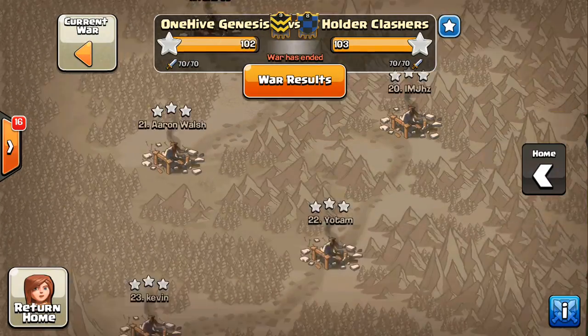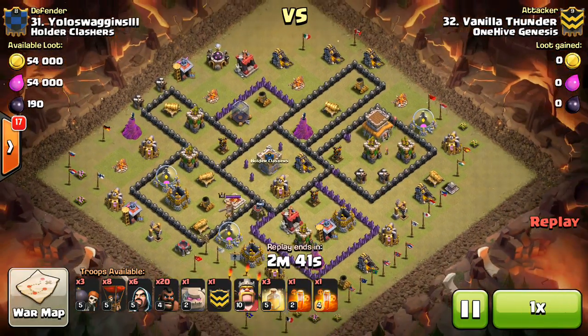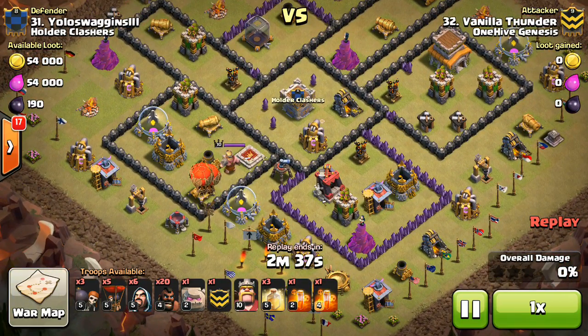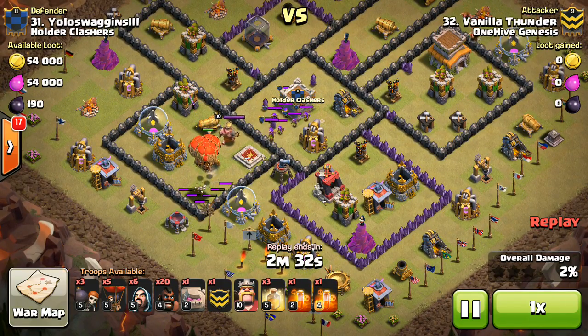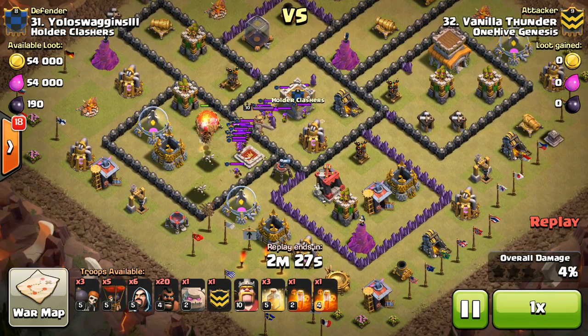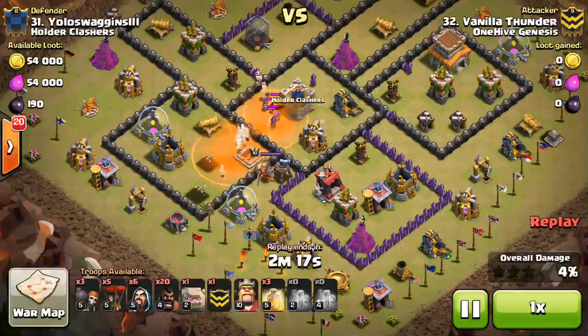Now three Town Hall 8 attacks, starting with number 31. Vanilla Thunder taking on 31, with a bit of a hybrid — a few Balloons, a few Hogs, and even some Golems. Coming in with three Balloons as an easy trade — gets two defenses plus the CC lure. This guy's air defenses weren't quite centered in his base, which helps out a lot. Then he drops two Poisons because the CC troops are kind of spread out. No point wasting time — just get those Poisons down and get all the CC troops taken out.